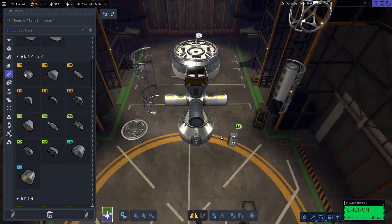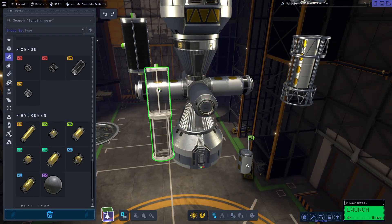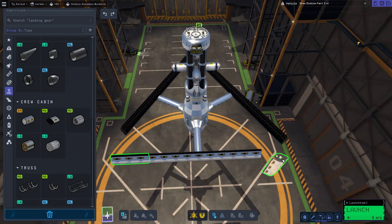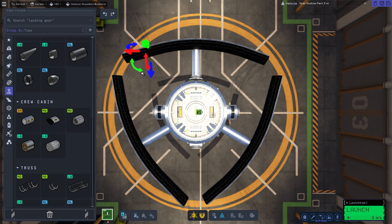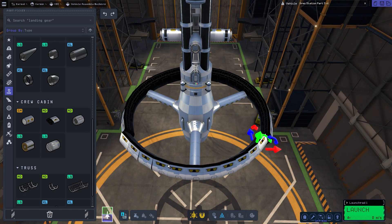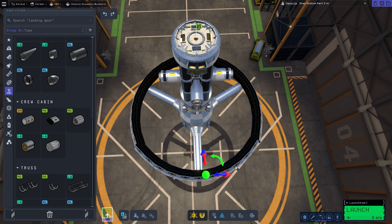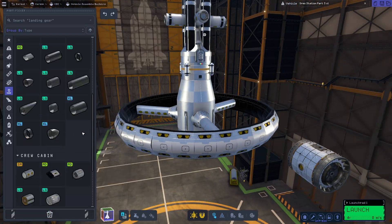Here we are building stage 3, and as per every other stage, I wanted to make this a little bit unique and not just something generic. The top part took a while because it was a little bit different, but I like the way it turned out. Here we are making kind of like a spherical habitat, and we are going to make three parts that would kind of pop out just to make it a little bit different and structurally sound.